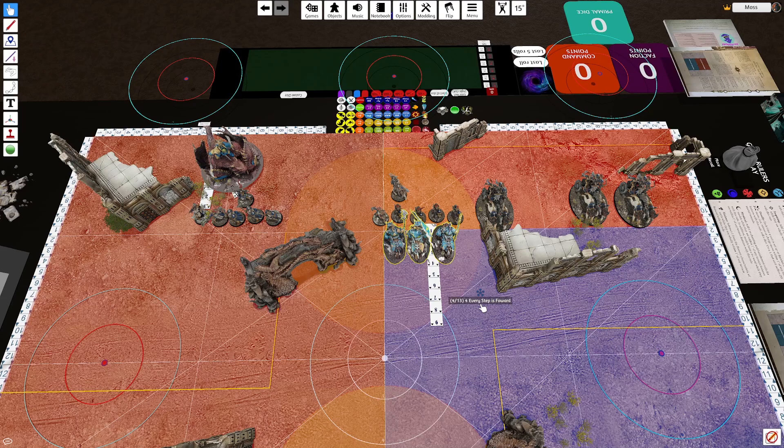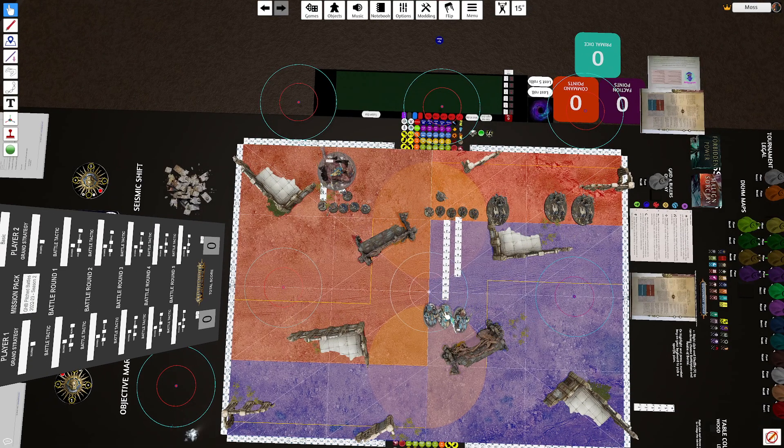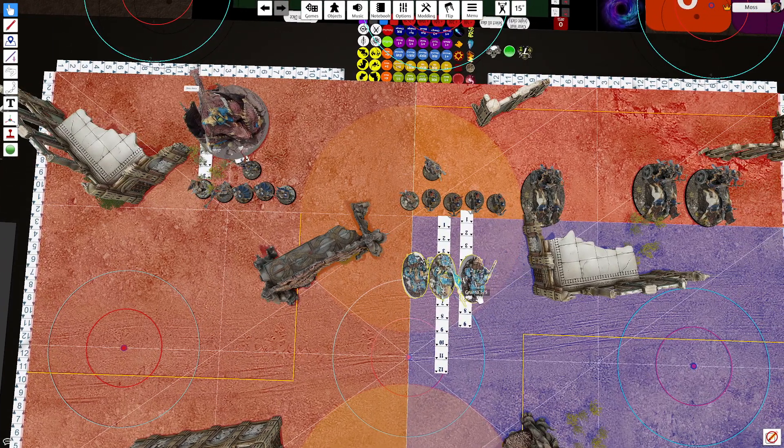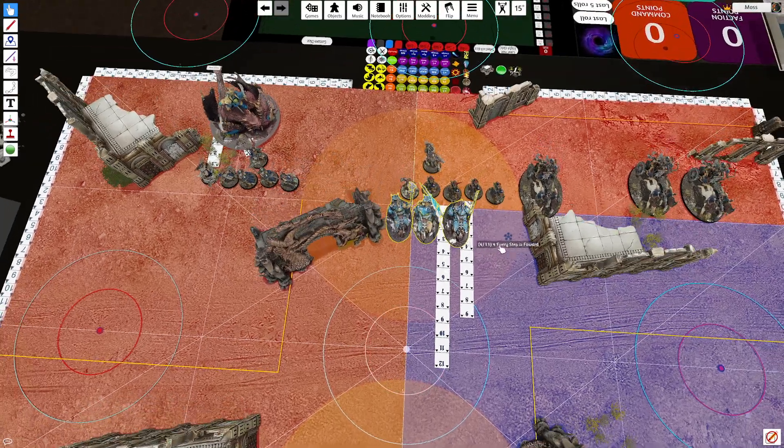Another thing: charging in the hero phase prevents Unleash Hell — same with the Mega-Boss charging in the hero phase. It means your opponent can't Unleash Hell, which matters if they're running a block of 30 Fusiliers or something you don't want to charge into. You can also teleport the unit outside of 12 inches instead of nine, then use a Mighty Destroyers move to get down to three inches for a very easy three-inch charge in the charge phase.